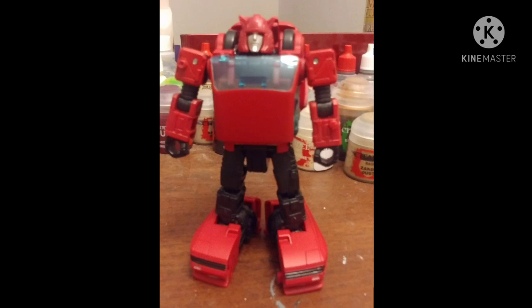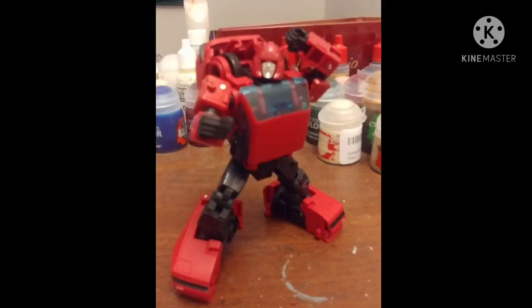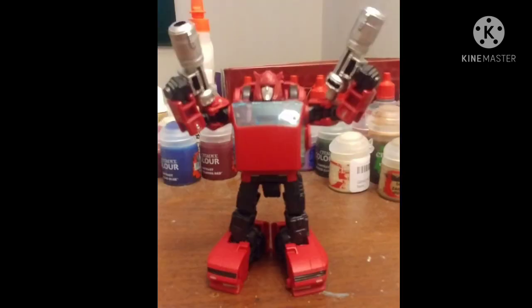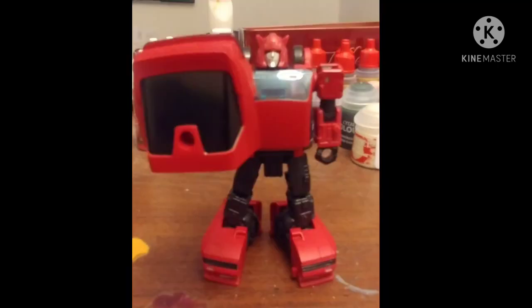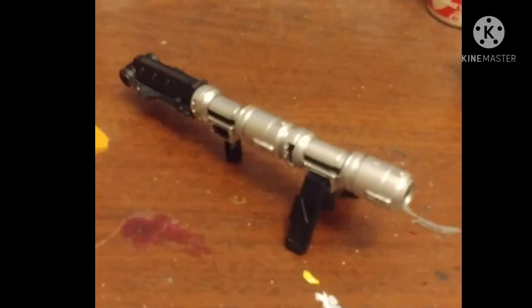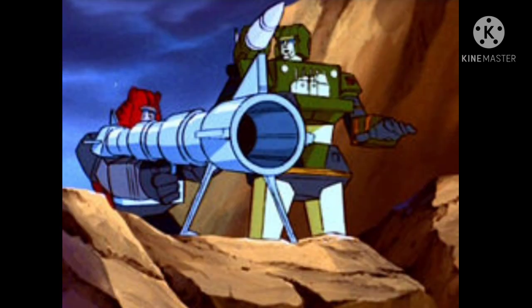Robot mode is classic Cliffjumper. He has pretty great range of articulation. He has two nearly identical guns, this other weird gun, and you can use the back of the car as a shield. You can combine all three of his guns and the skis from car mode to form his G1 Bazooka.